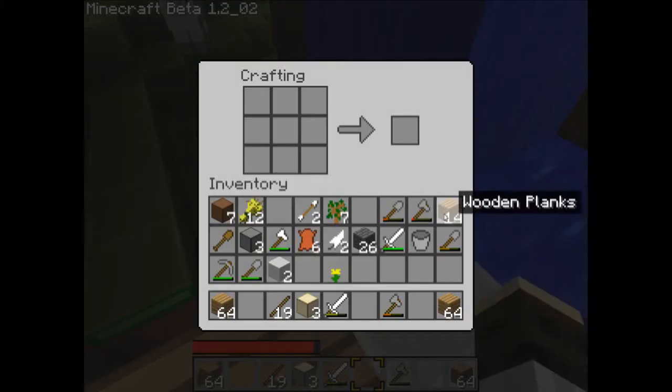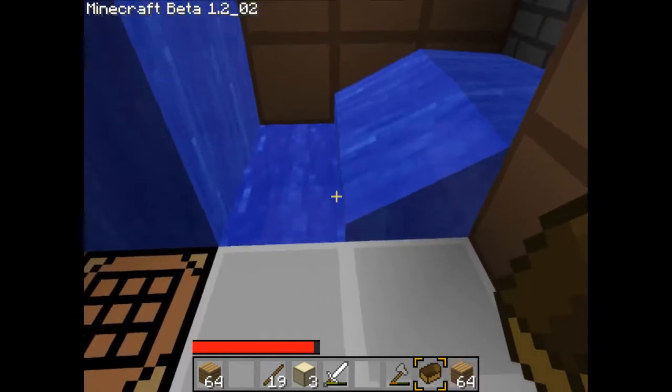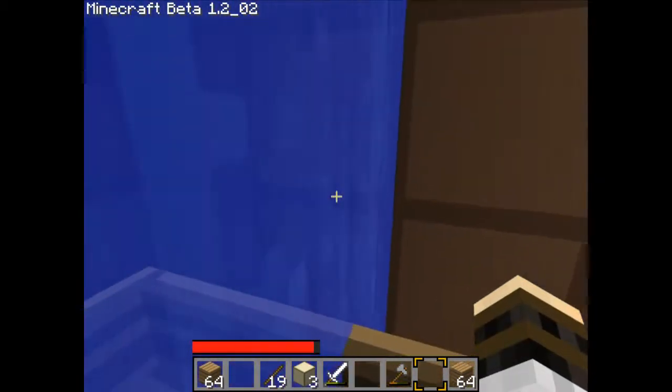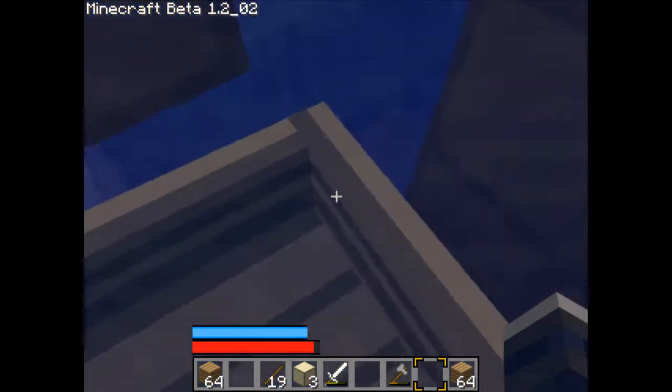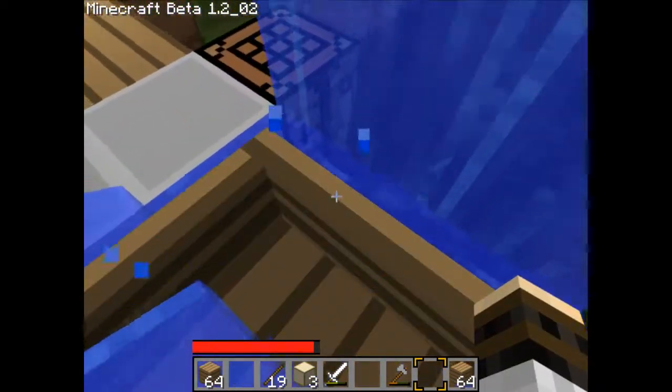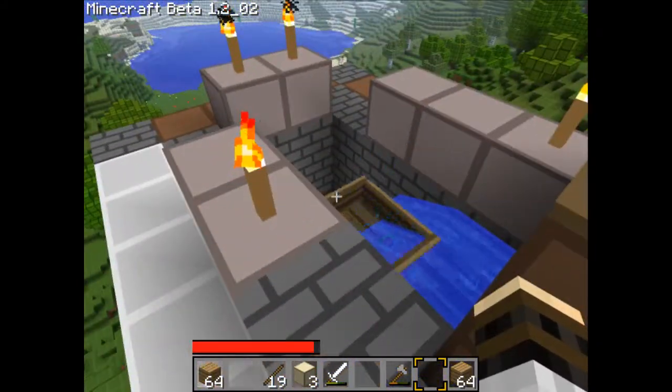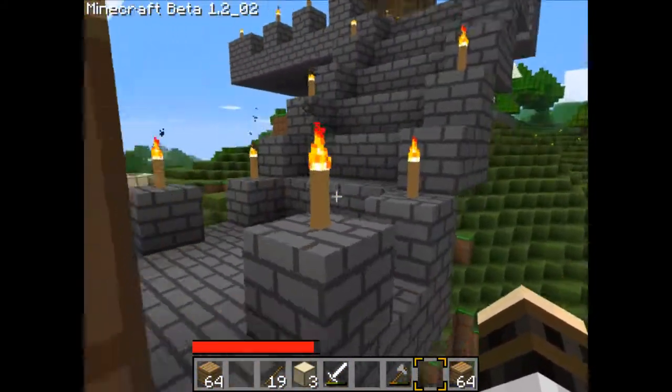This is a water elevator. It's a very quick way to get to high places. Okay, so as you can see, this is a water elevator. That's a water elevator that I made.